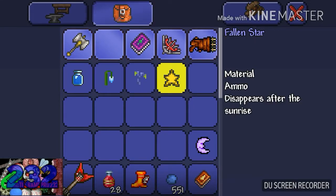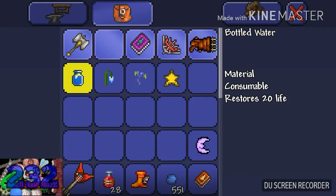You will need one bottled water, one moon glow, one deathweed, and one fallen star. To get a bottled water, you will need one glass to craft two bottles on a furnace.